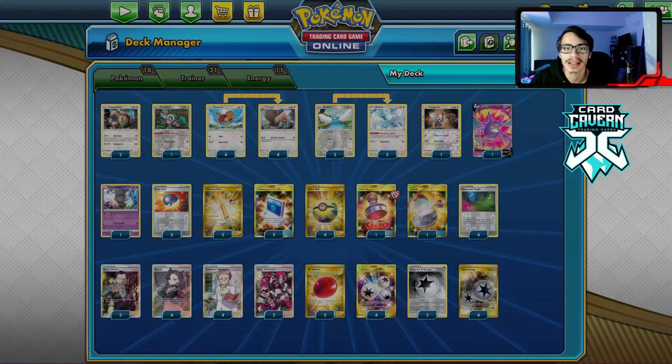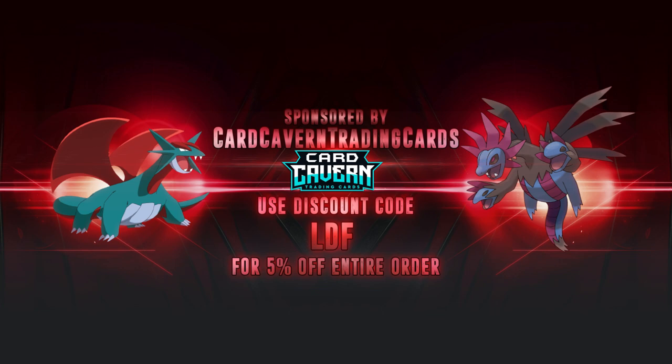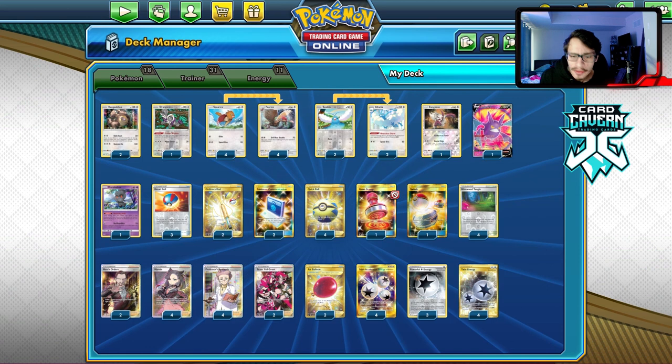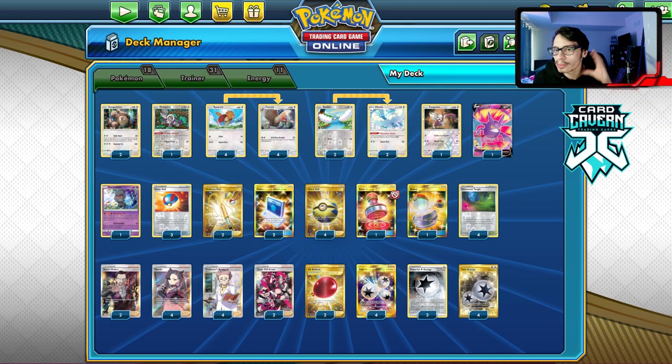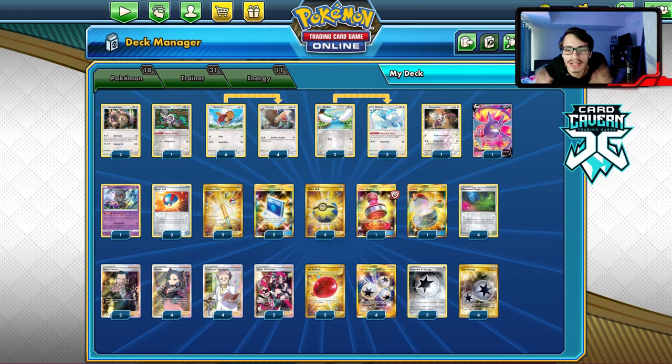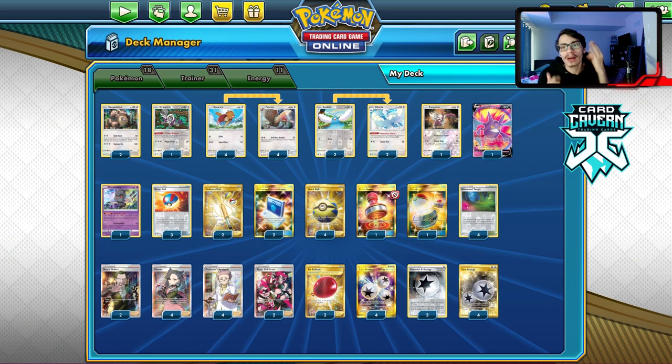Shoutout to the sponsor Card Cabin TCG. If you're ever looking for any PTCGO codes, get them over at Card Cabin - they sell all the codes for the cheapest on the online market. Looking for Champions Path, Darkness Ablaze, Rebel Clash, or Sword and Shield codes? Get them there. Also any specific GX, V code, or pre-release kit code. When Vivid Voltage drops, make sure to get your codes at Card Cabin. Use my discount code LDF for a five percent discount on your purchase.